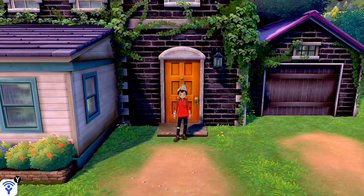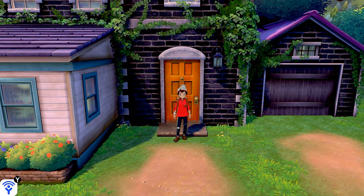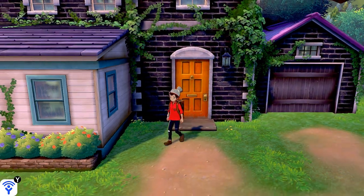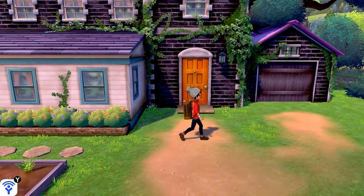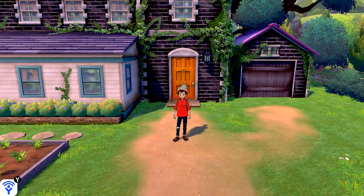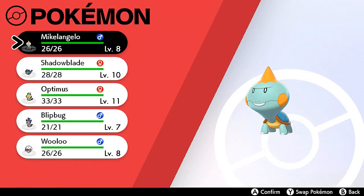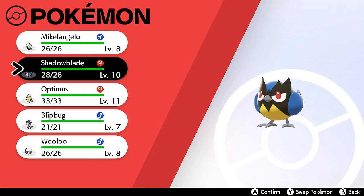What's up guys, it's me, your badass host Draven, and welcome to another episode of our Pokemon Sword Walkthrough. Our 10-year anniversary continues right here, and we have to go somewhere else. In our last episode, we managed to get our Pokedex from the Professor, and we managed to beat our rival again. We also got ourselves another team member, Michelangelo, who's joining Shadow Blade and Optimus.